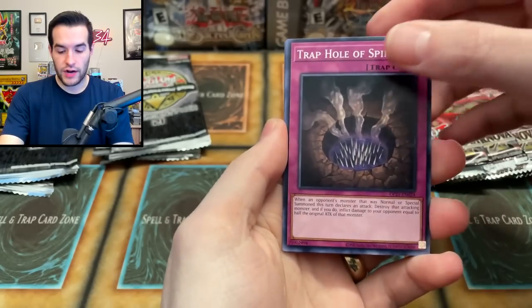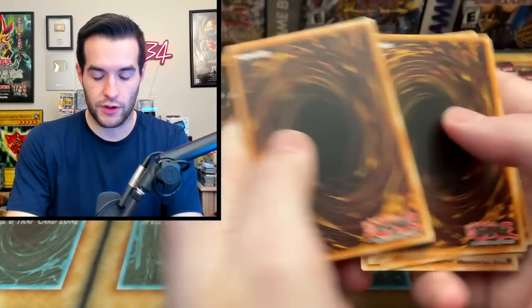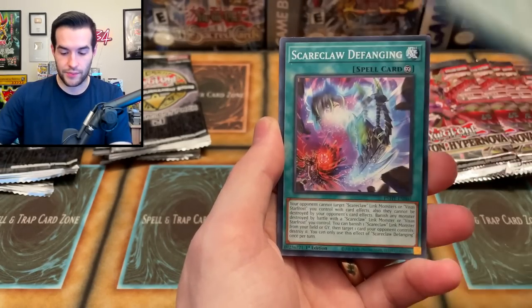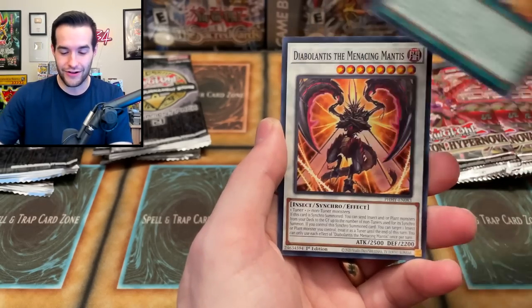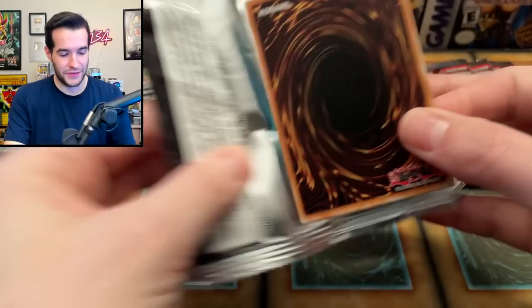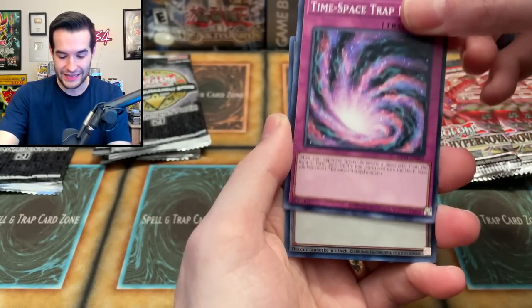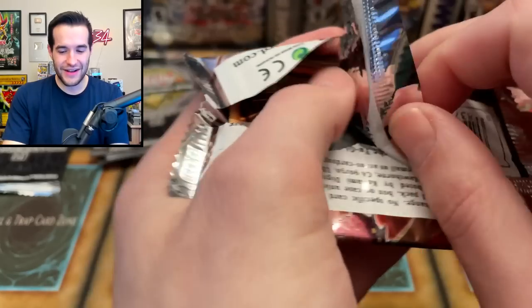We have Trap Hole of Spikes, Sacred Sword of the Seven Stars, Tier Limits Murley — I said it wrong yet again. Don't worry, Starlight Rare will make up for that mispronunciation. Chaos Phantom, the Sari, got Perlegia, the Fangy, Chaos Creation, Ball Game, Diabolantis, and Sneaky C — he's sneaky and he's a C. Where's the ulti? OTS-21, did I do you dirty with the shuffle? Time Space Trap Hole — yeah, I did you dirty. We don't have any ultis, it's rough.